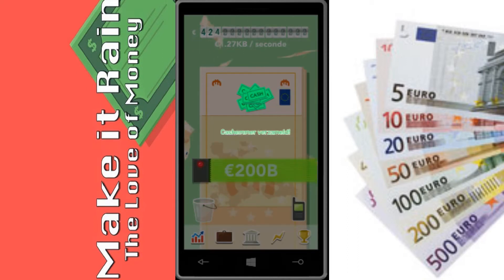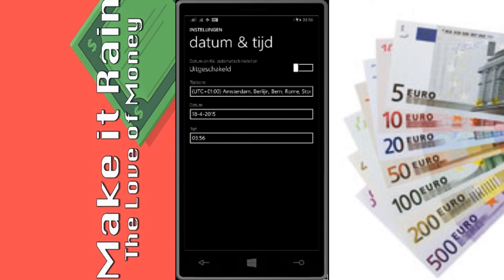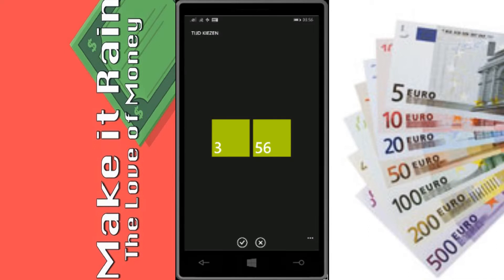A little research told me that changing the time on your phone will make the bucket fill up. So let's try that out. Since I only make 108 KB per hour and the capacity of my bucket is just that, I only need to advance the time by 60 minutes to fill up my bucket.